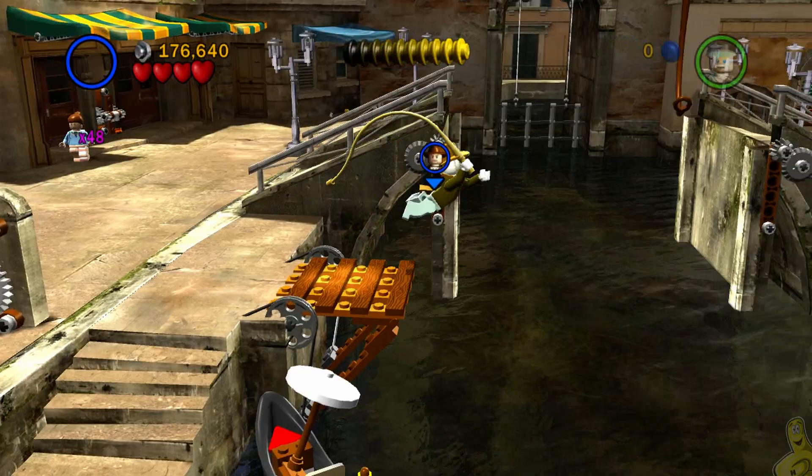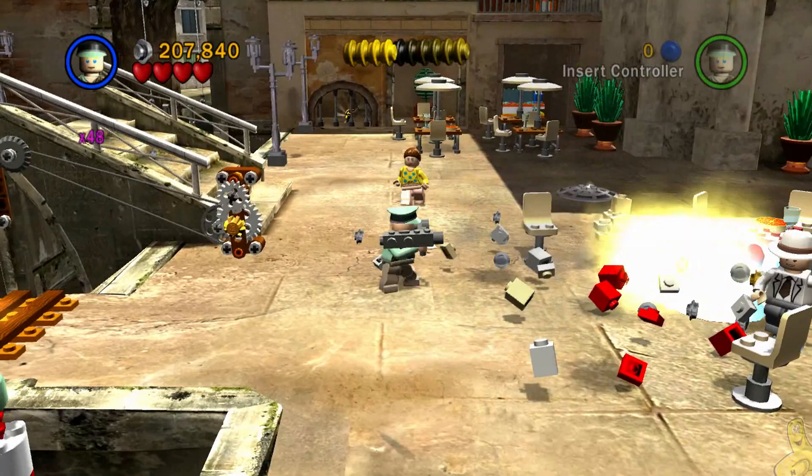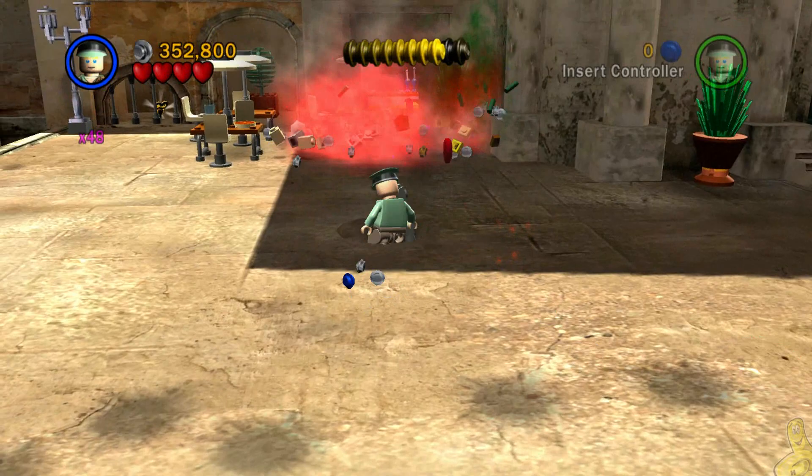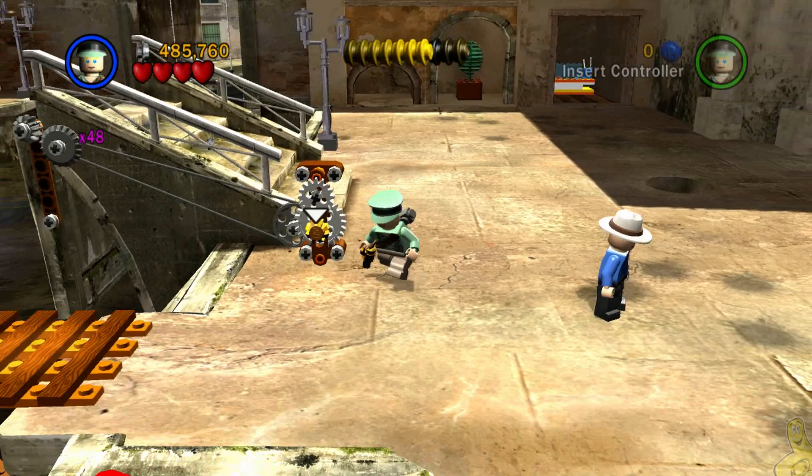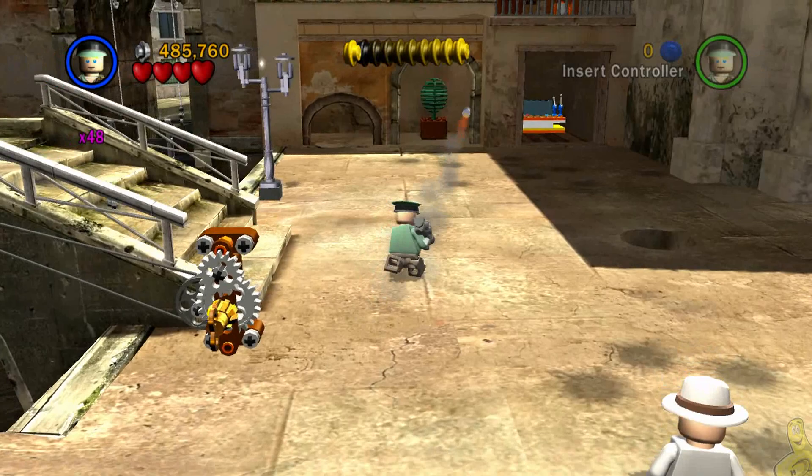I thought bringing the boat over would give easy access — as it turns out, I couldn't get into it. Go ahead and use the Indy pad to whip it good and get across the gap. Pull out the bazooka tube and blast everything in sight, including a couple of steel grates with blue studs down below. Grab this key, bring it back, and spin to win to complete the bridge.